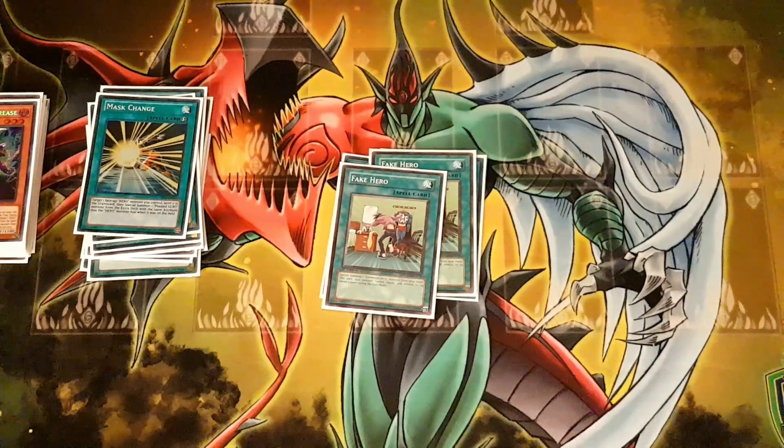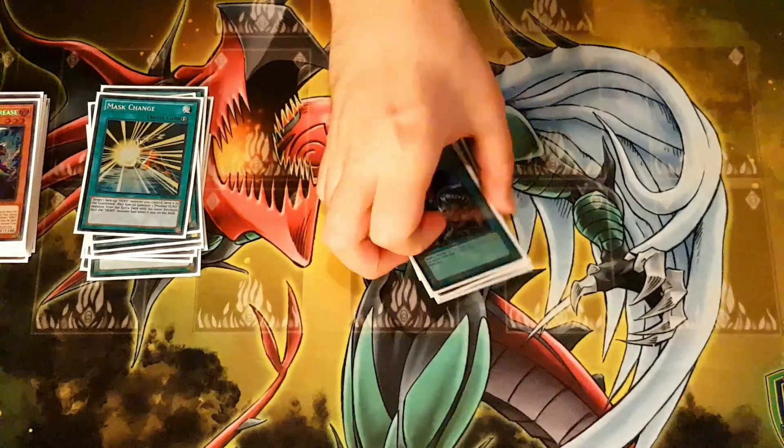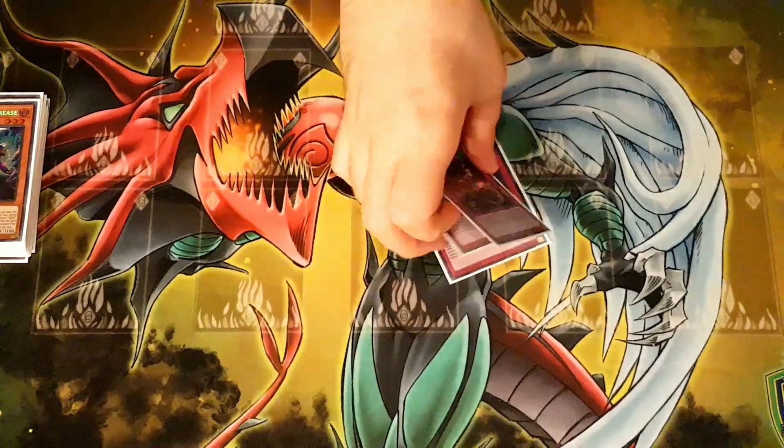We do the 2 Fake Heroes still so we can open up a Dark Law Plasma as consistently as possible. Then we have Mirage Confusion, Hero Lives, Dark Calling, and Rhoda. For the traps it's just the 3 Impermanent Traps. That's it for the main deck — 45 cards.